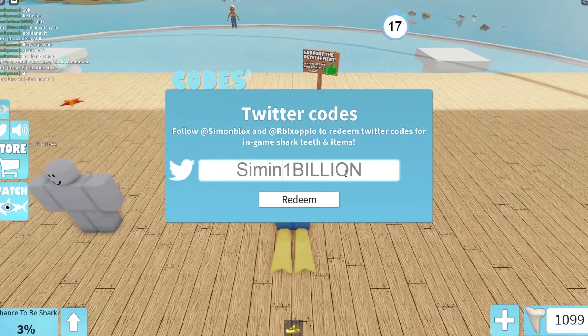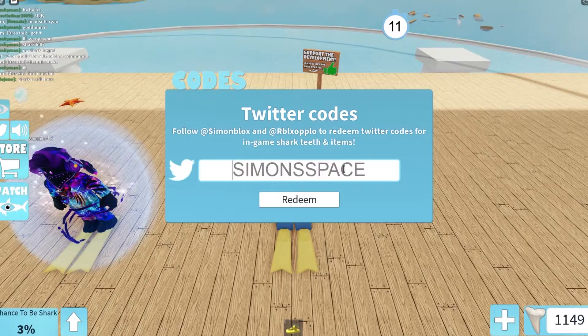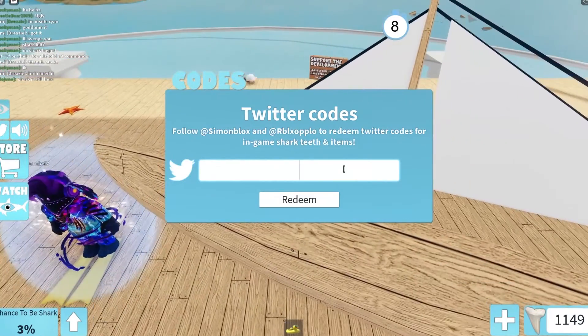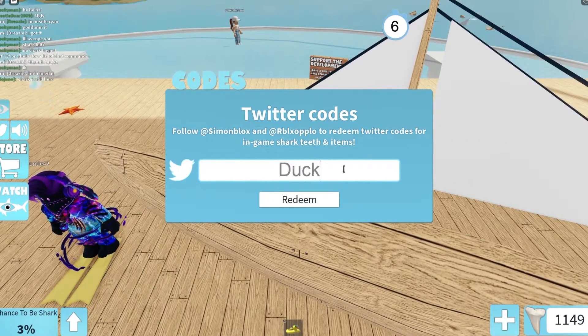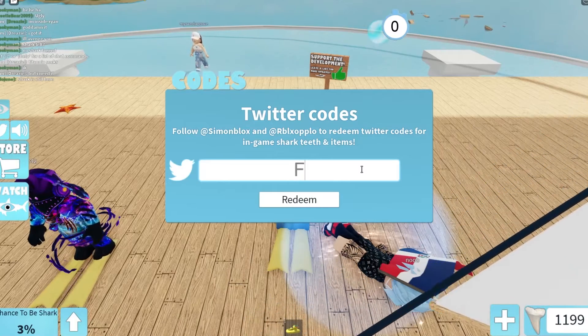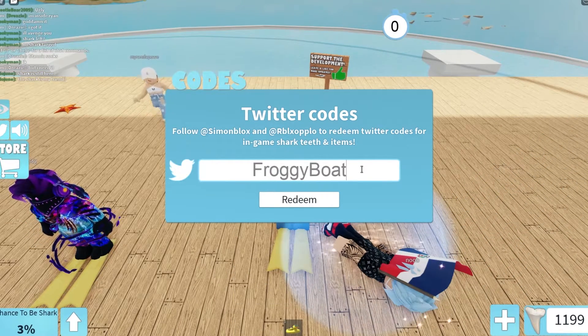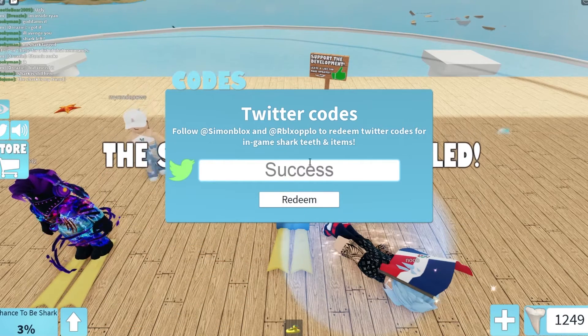Next one we have is Simon's Space. This will give you 50 tokens. The rest of the codes I'll have for you today will give you 50 shark teeth. Ducky Raptor. And finally, Froggy Boats. Unfortunately, these do not give you any bows, despite the name being inside of it.